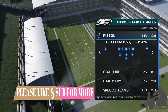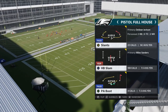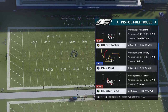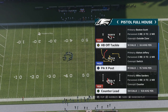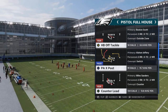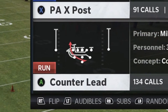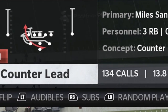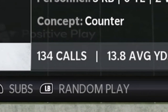The first play I'm going to show is out of the pistol playbook. This particular play can only be found in the alternate series — it can't be found in custom — but there is a play out of the Ravens Full House that's the exact same play. They have a counter lead in the Ravens playbook so you should be able to find that in custom playbook. I'm in the Pistol Full House. The play I'm going to be running is the Counter Lead. I've run it 134 times and I average almost 14 yards a carry.